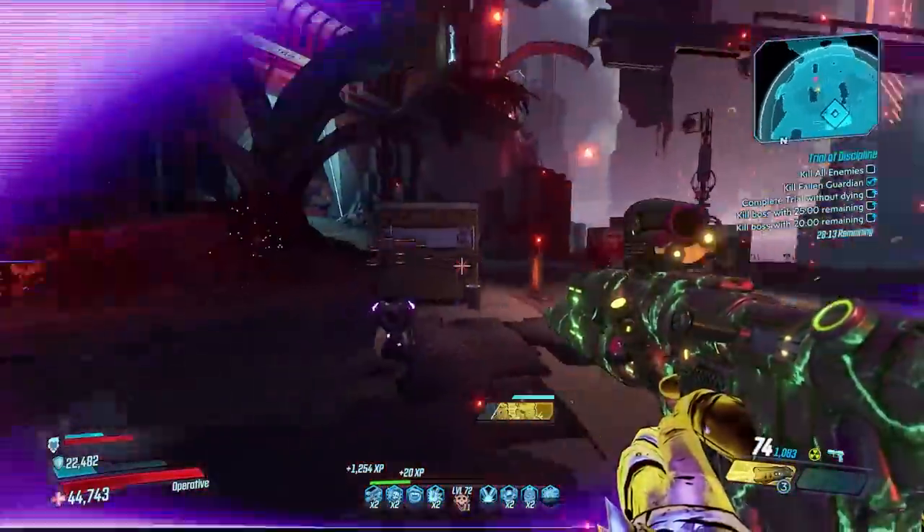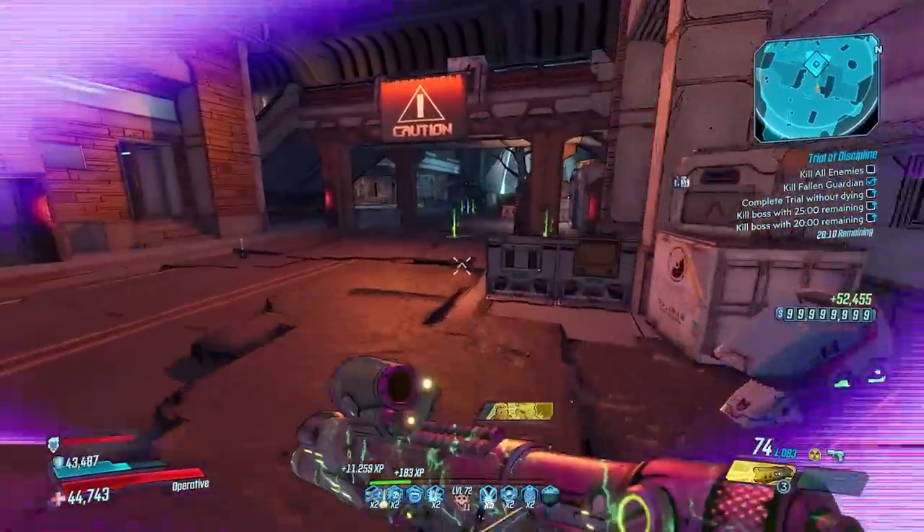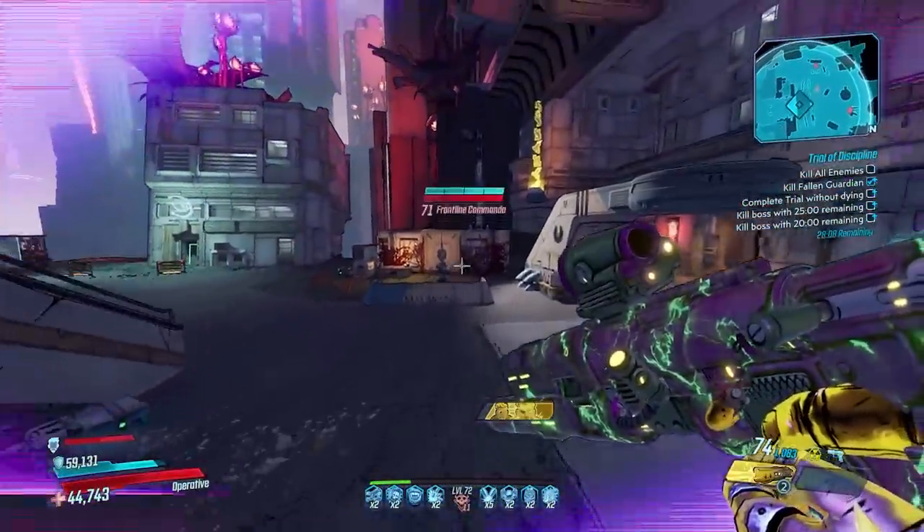Now shut up and watch it work. The Light Show is an absolute beast in the hands of Zane, but all four Vault Hunters can use it well.